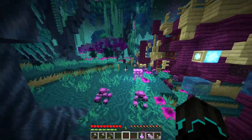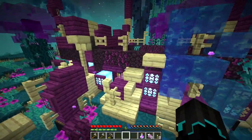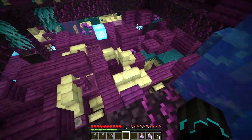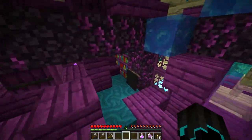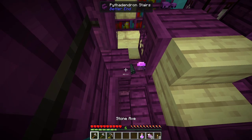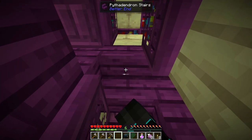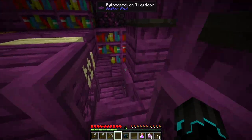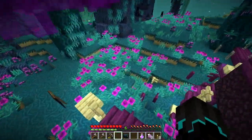Getting armor is going to be very nice because those endermen really hit hard. I want to stop by this place to see if there's a lamp I potentially missed. Having an ender chest is actually going to be very beneficial — having that as a sort of outpost, because it is going to be close to that amber biome, which will be very nice for mining more amber.